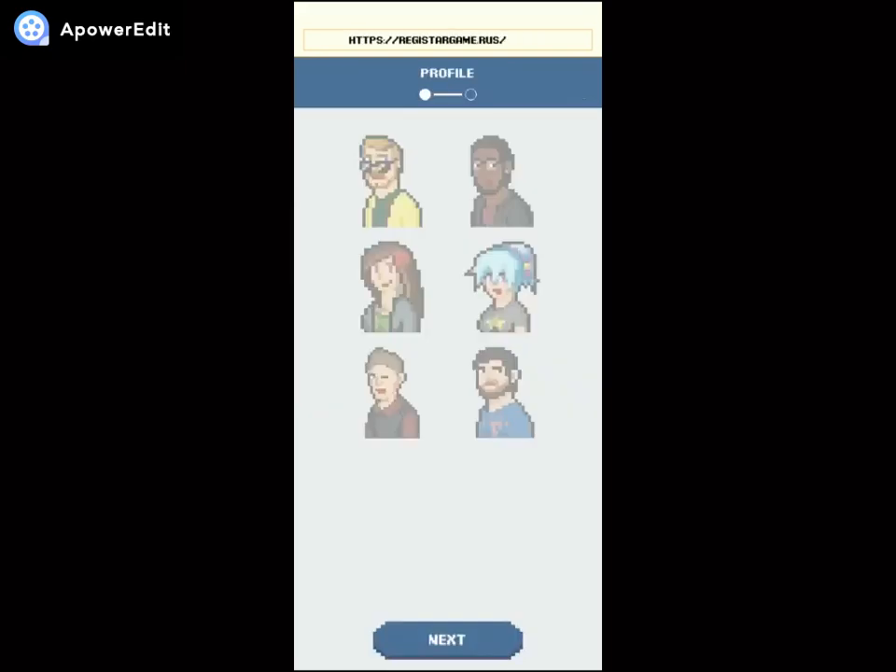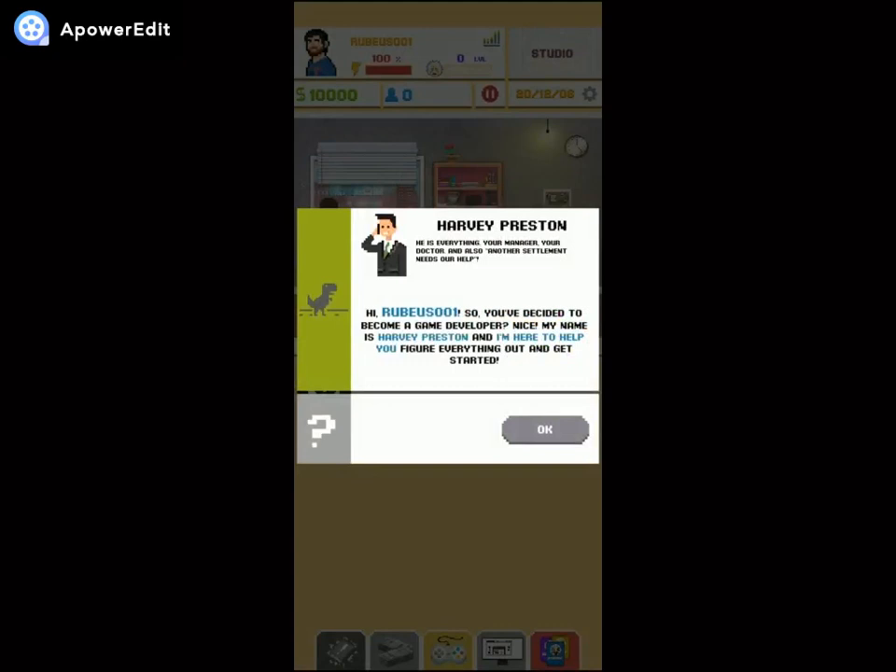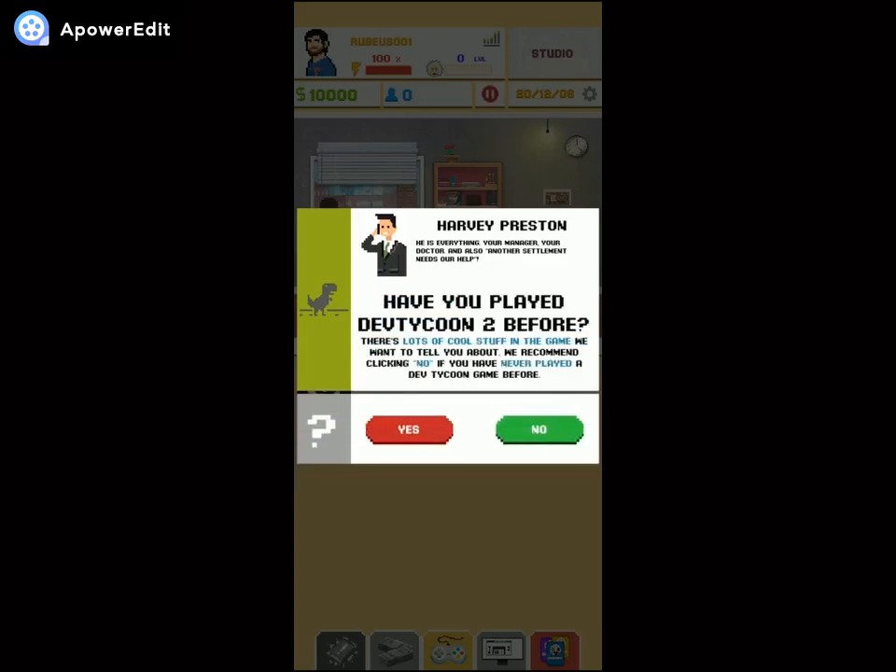Okay, which one's close to me? I'll go with this one. I'm sporting a short beard now. Okay, Rubius 001, let's go! The game greets me: 'Hi Rubius 001, so you've decided to become a game developer. Nice! My name is Harvey Preston, I'm here to help you figure everything out and get started.'